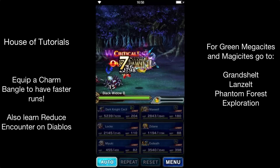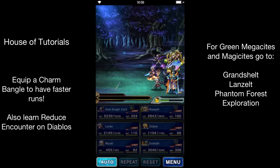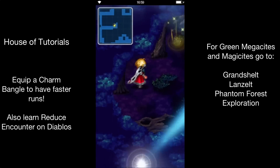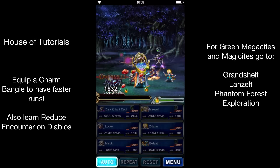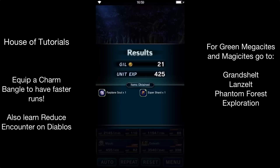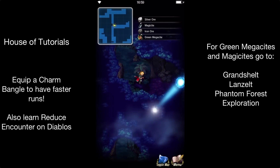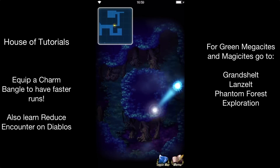You want to get the Charm Bangle — it'll reduce encounters while you're doing explorations. And obviously you get Diablos with the reduced encounter on him as well. I recommend bringing a friend just for the friend points, but try and pick someone that doesn't have dual wield — especially Lightning, she takes forever with her auto attack. Or just don't use her when you kill the mobs.